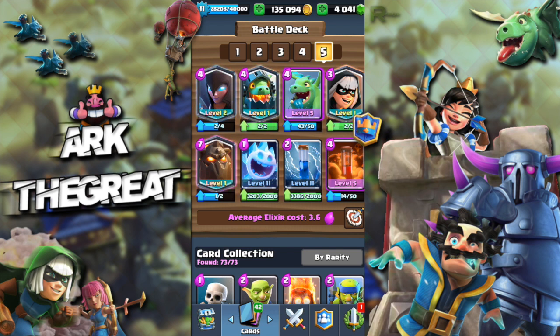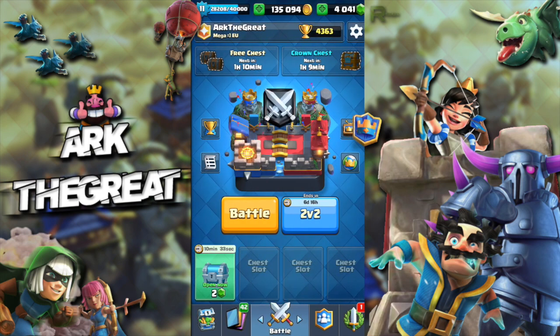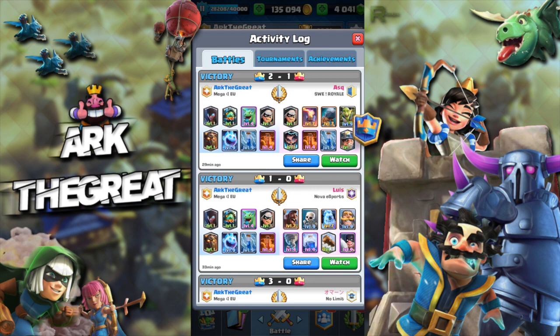The main counters for this deck are Expo, Miner Control with Battle Ram, and Three Musketeers — it really struggles against those three decks. But other than that, against tank decks it's super good, thanks to the Inferno Dragon, because it melts any tank it faces: Giant, Royal Giant, Golem, Lava Hound. So I'm gonna hop into some replays.